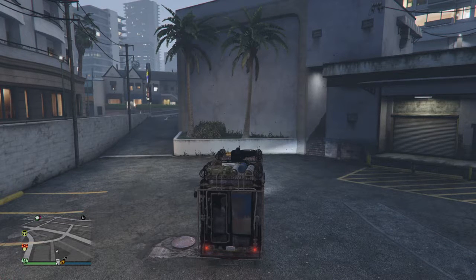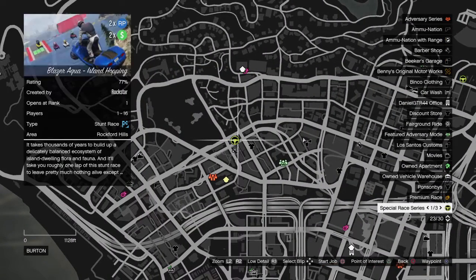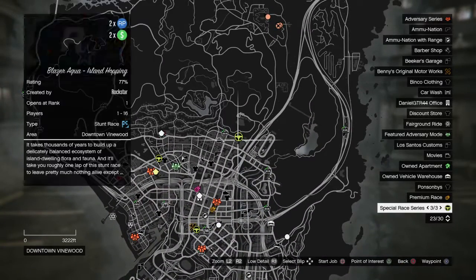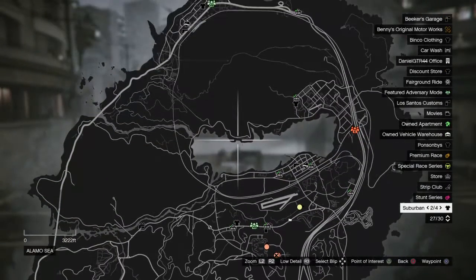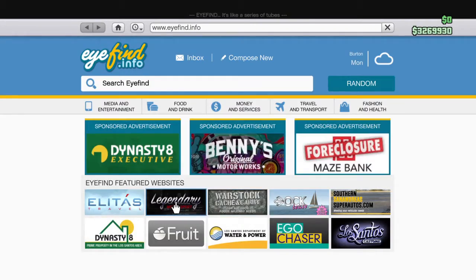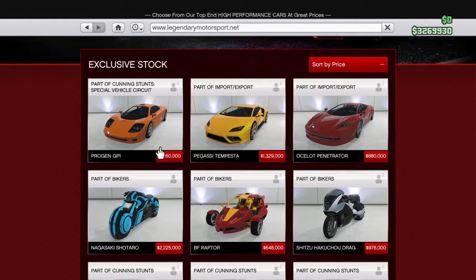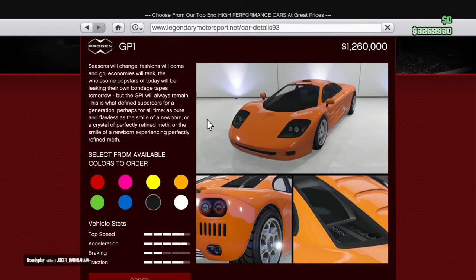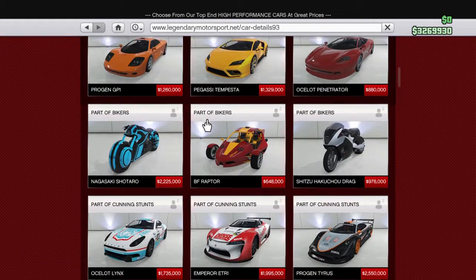What's up guys, it's your boy Damn Daniel. So in GTA 5 there's a new DLC with new cars and new races. A lot of these special races give you twice the money. Go on your phone, go to Legendary Motorsport, and there's the Progen GP1. The Progen GP1 is a really awesome car — it's kind of like the McLaren F1.